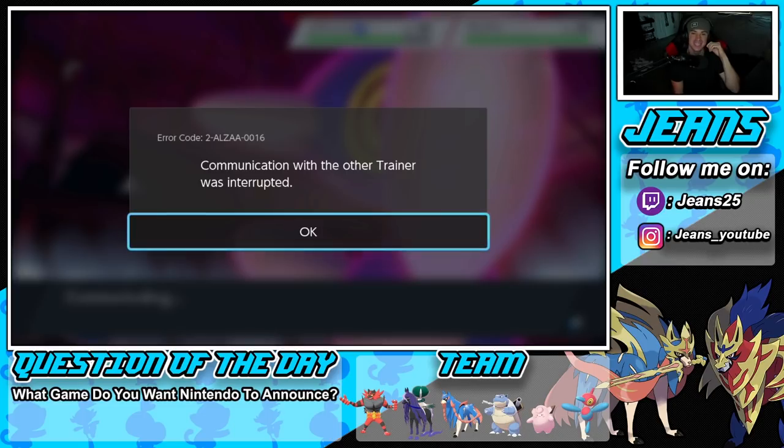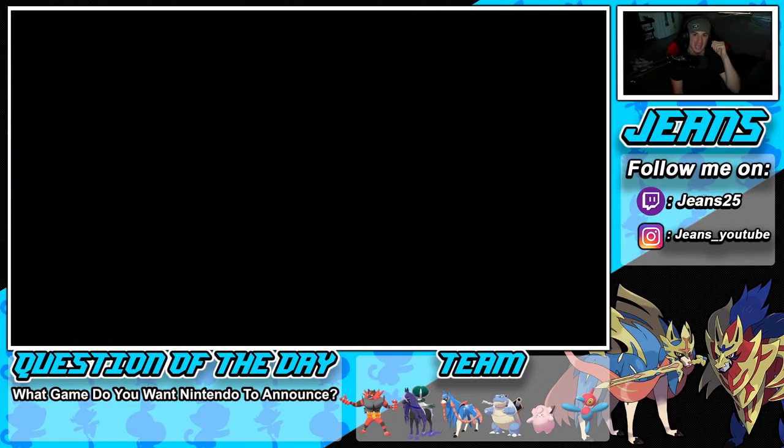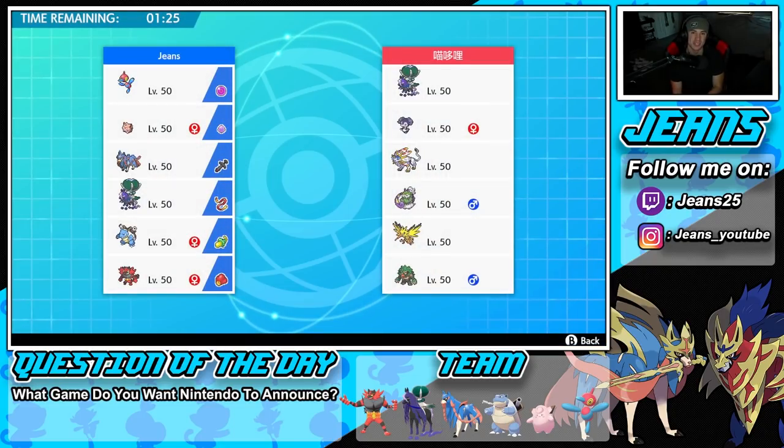And yes — opponent rage quits! We absolutely love it, starting the video 1-0. We grabbed a win, the rating went up, it wasn't a disconnect — he quit and we got the W. We were sitting in such a good position; Will-O-Wisp would have landed on Zacian, Max Lightning or Max Strike would've cleaned up Charizard. That battle was locked up.